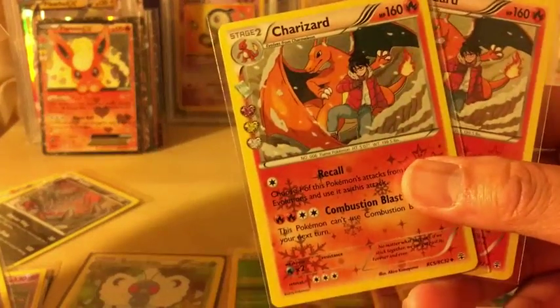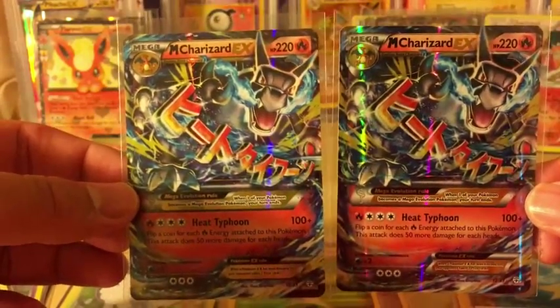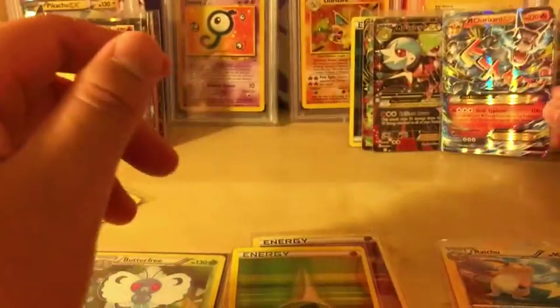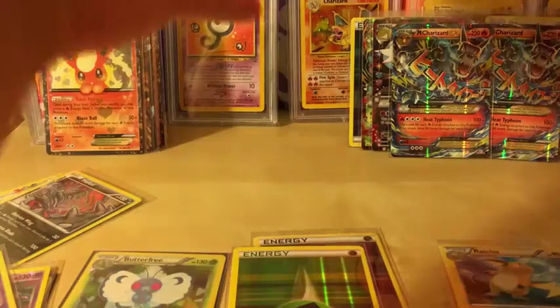Two Charizards from the Radiant Collection. And to top it all off, we managed to get two Mega Charizard EXs from Generations. Very nice. We did not get Jolteons, but I will take those Charizards any day - those are the best ones I believe in the set.